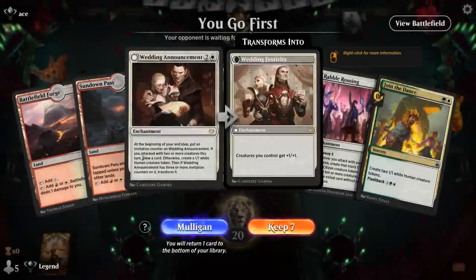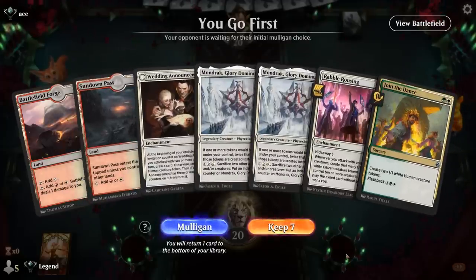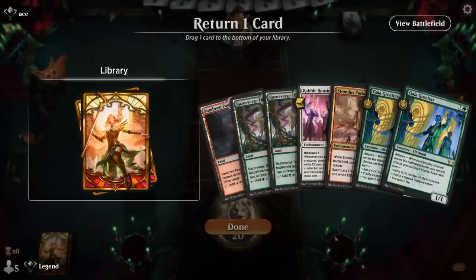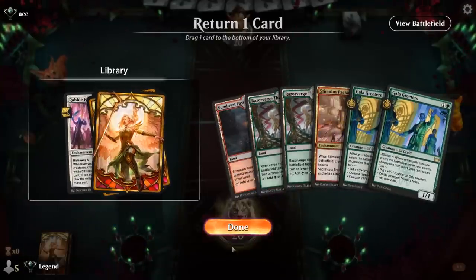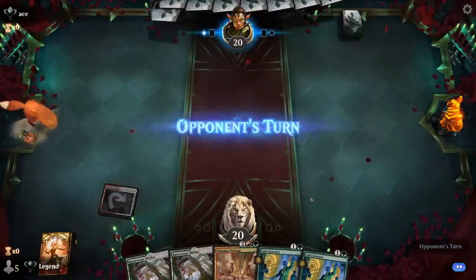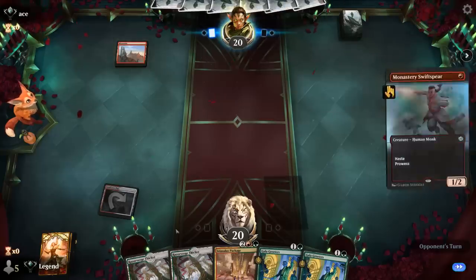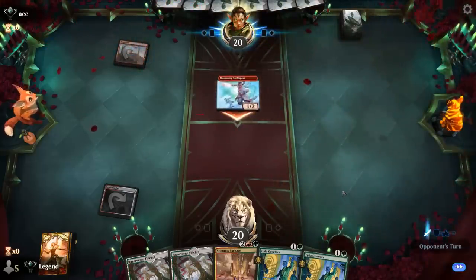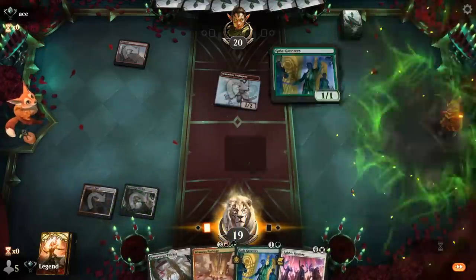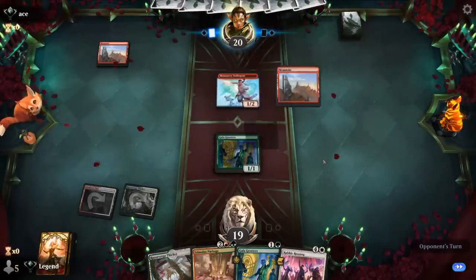Game 2: We're on the play but our hand is missing green mana, so we can't keep. The next hand has double Greeters, which would be great with Stimulus Package — sadly we have to get rid of Rabble Rousing. We find a Rousing anyway on our draw. Hoping our Mono-Red opponent doesn't have removal for Greeters, though that's wishful thinking. Opponent plays Phoenix Chick and Play with Fire, so now we're just hoping for a fourth land to play Stimulus Package, with Mondrak also an option.